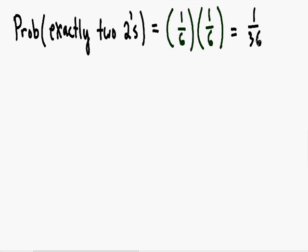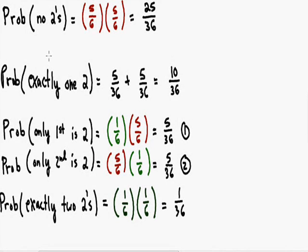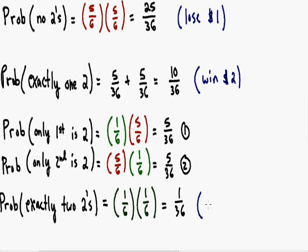Let's zoom out and review everything. The probability of having no twos is twenty-five out of thirty-six, meaning twenty-five out of thirty-six times we lose one dollar. The probability of exactly one two is ten out of thirty-six, meaning ten times out of thirty-six we win two dollars. The probability of exactly two twos is one out of thirty-six, meaning one time out of thirty-six we win five dollars. The question remains: is this a fair game? If the estimated winnings equal zero, the player and dealer break even and it is fair.